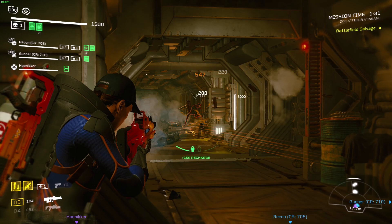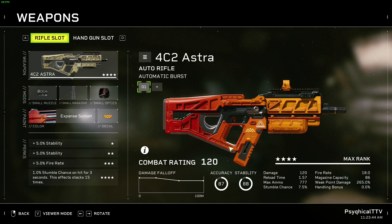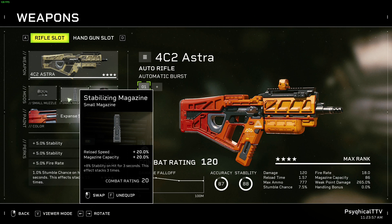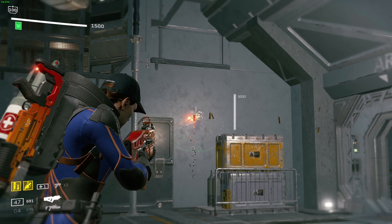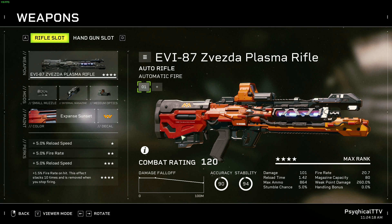The Astra has the highest DPS out of all the burst rifles, so if you're leaning towards a burst rifle, the Astra will be your best bet. For the Astra, go with the Compensator for more fire rate and stability, a Stabilizing Magazine for more reload speed, magazine capacity, and even more stability — trust me, this gun is accurate but kicks like a mule, so increasing stability is practically a must — and a Hybrid Sight for more accuracy and weak point damage.